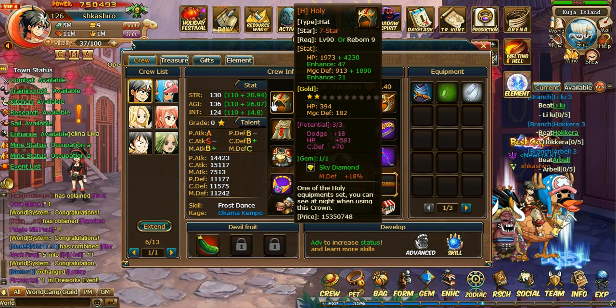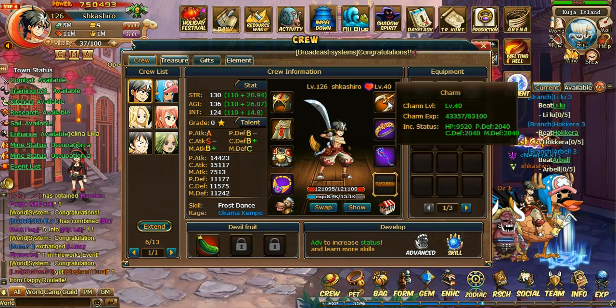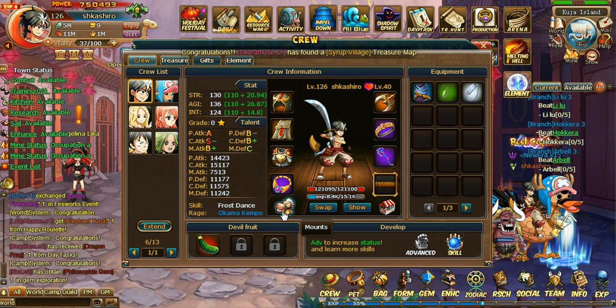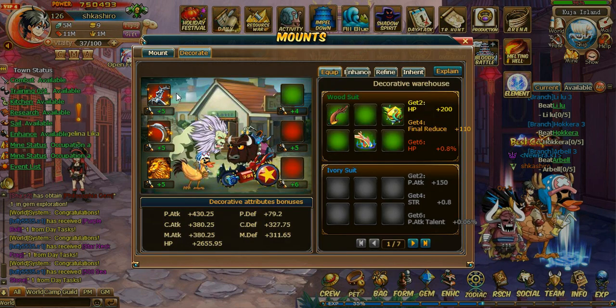He does have the time skip version of almost all his characters, which is pretty crazy. He is level 126 but he's got to 80. He doesn't have any fashion on, I don't know why. He does have a mount as well — I still need to get a mount.